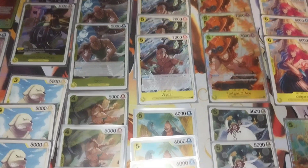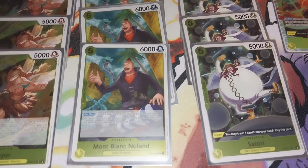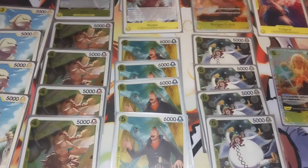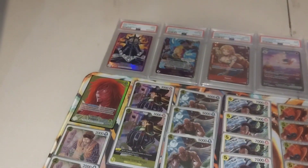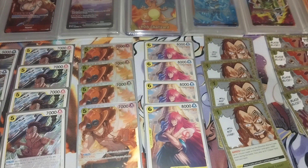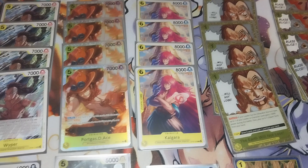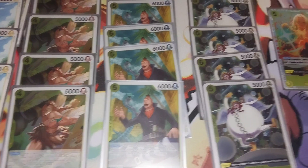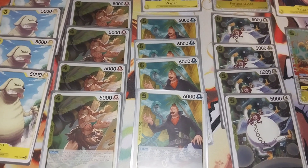Then we've got Noland, which is really good when you're going turn three or four. You use Kalgara's effect and play him off that, so you get Kalgara on the field — a nice big vanilla 8k body. Then you play Noland with your cards from hand using your Don, and that gives you an extra life because you have to take a life to use his effect, giving you more cards in hand.